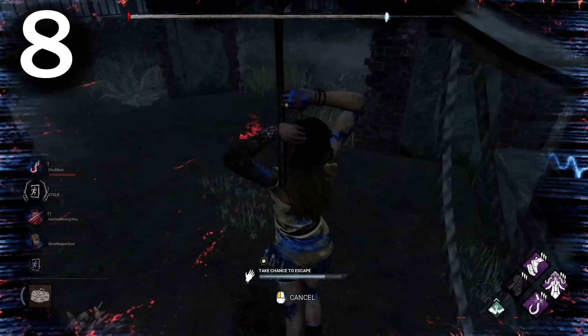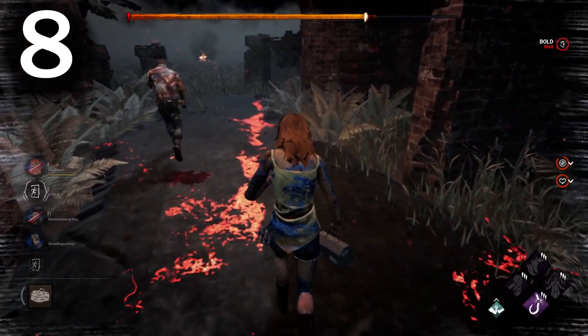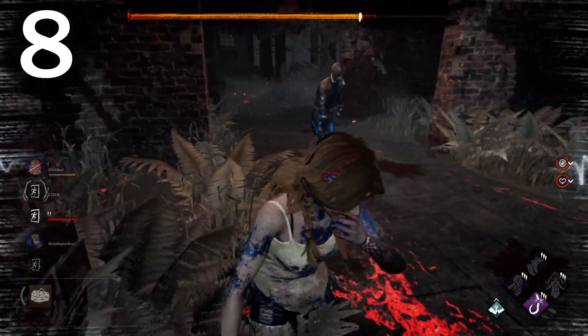Number eight: when picking up a dying survivor, healing them should automatically be canceled when they go from dying to injured. This way it would stop people from accidentally 99-ing their downed teammate because they were trying to pick them up as fast as possible.